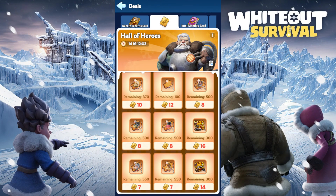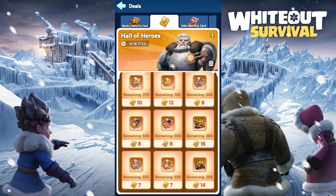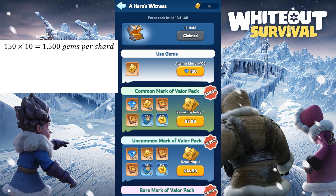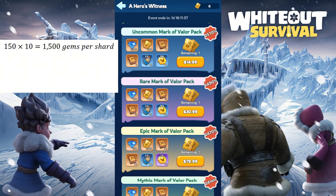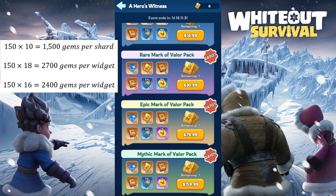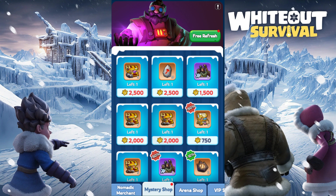Hall of Heroes is a weekly recurring shop from Sunday to Tuesday. It offers hero shards from the previous generation up to the current generation. And for widgets, it only offers previous generations. Each current generation's hero shard will cost 10 of the Mark of Valor to obtain, which is equivalent to 1500 gems per hero shard. The widgets of the previous generation will cost either 18 or 16 Mark of Valor to obtain, which is either 2700 gems or 2400 gems per widget, respectively. This is still very good compared to the original cost of previous widgets, which is 4000 gems per widget of previous generation.